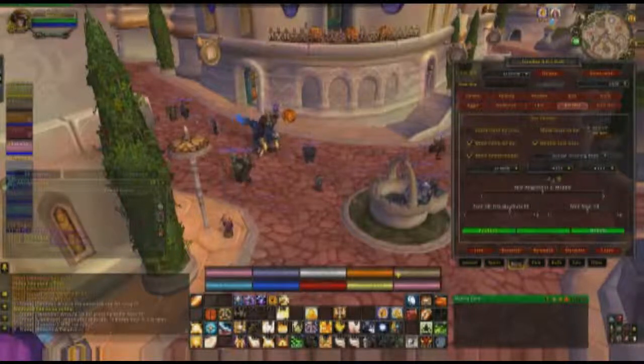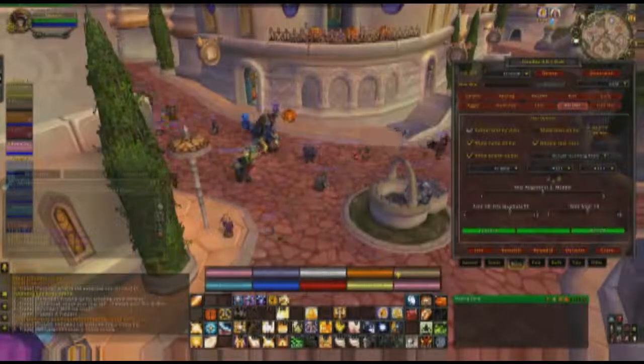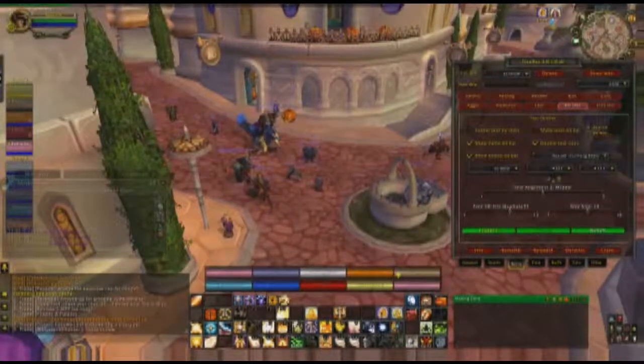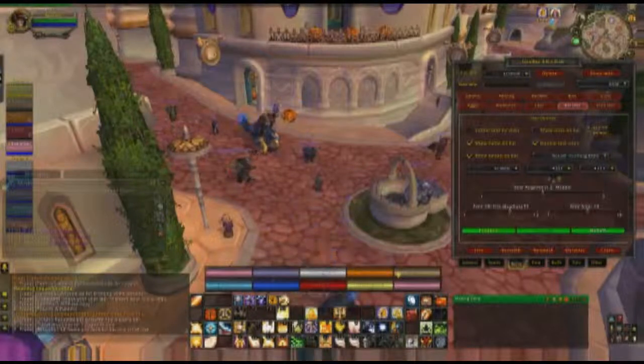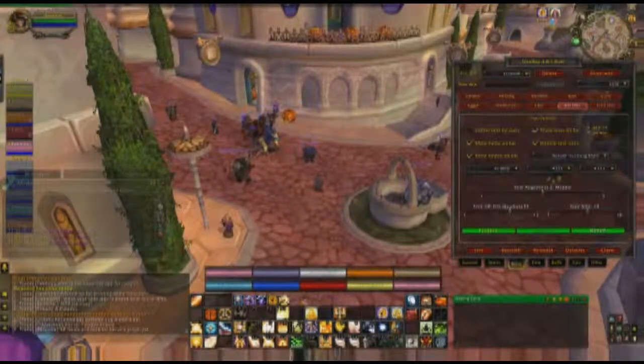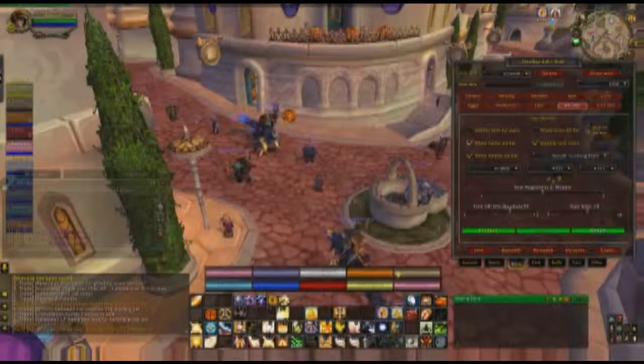Bar text — this is the actual text on the bars. There's color text by class; I usually uncheck that and just keep it a nice white or gray. Show class on bars — I believe that actually shows the class icon or label but I'm not entirely sure. I'll just keep that unchecked.